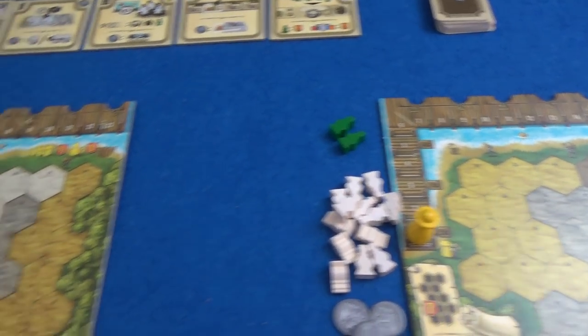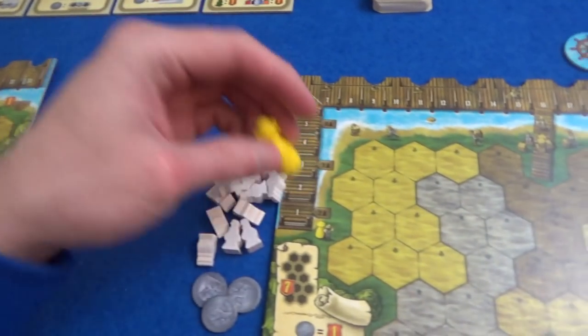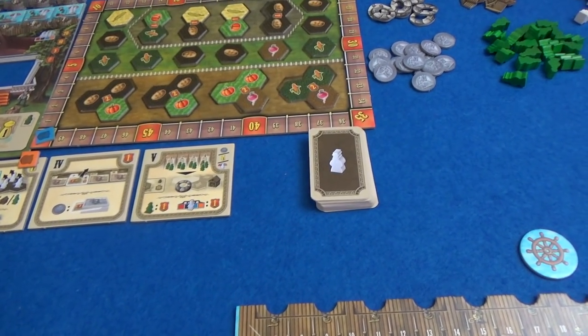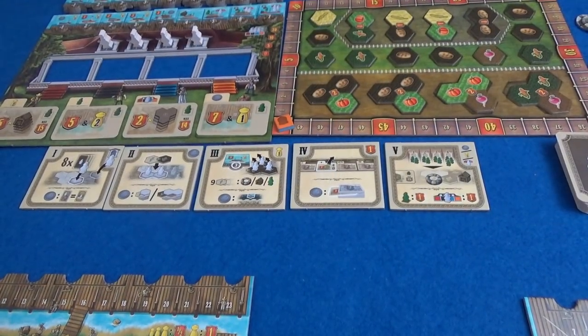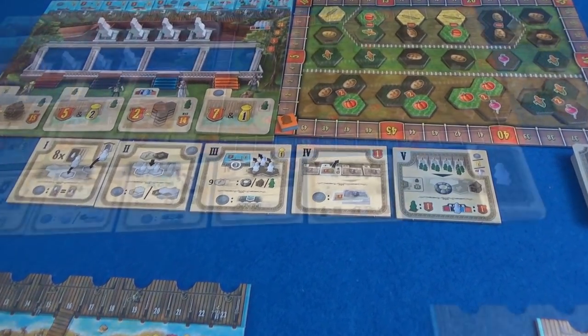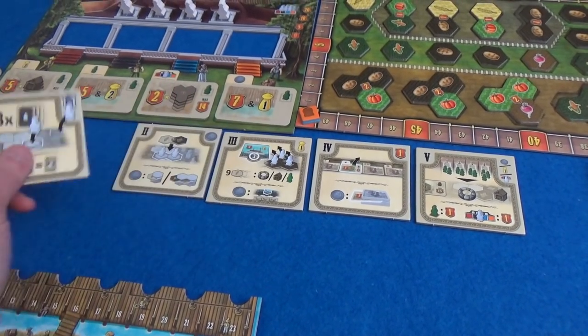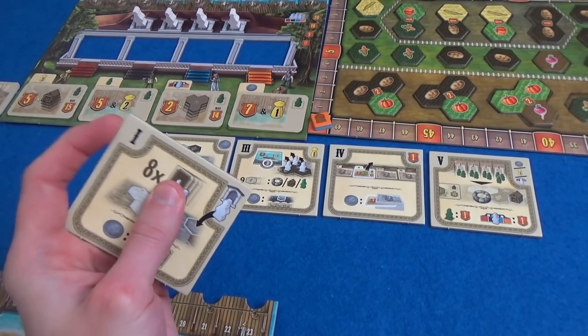I'm playing a two-player game today against little Glass Marty — he is being his own surveyor here. I have just a little yellow meeple because I haven't got a little glass me. We play this game over a course of four rounds. At the start of a round we have to draft these round tiles.